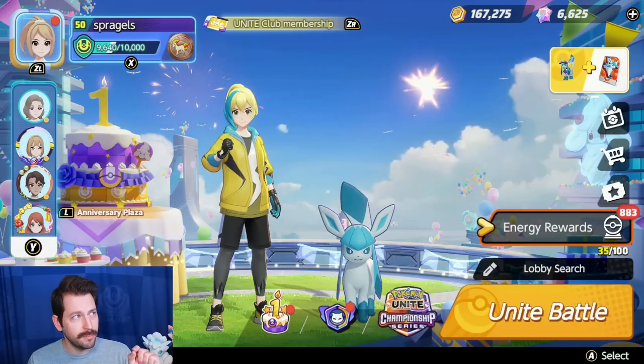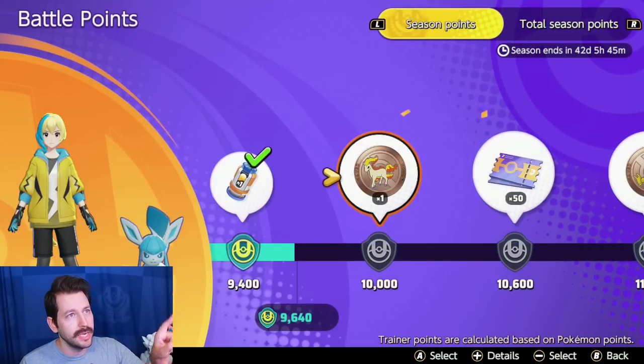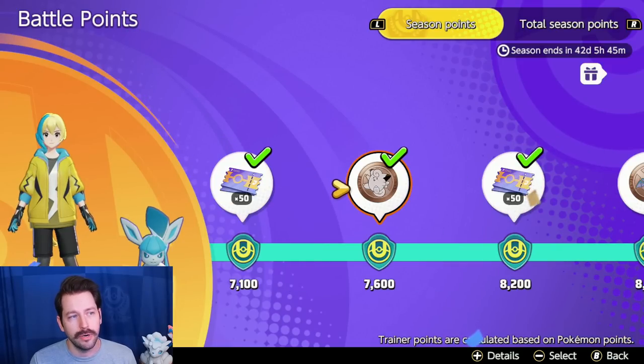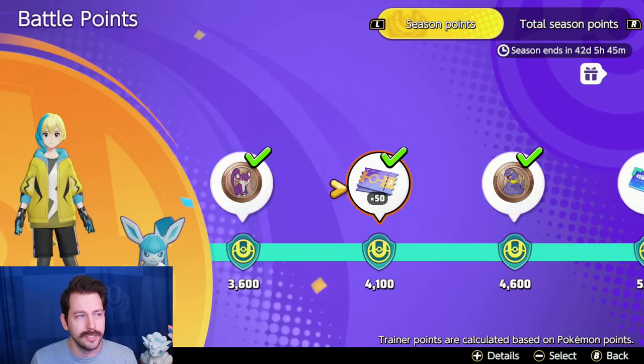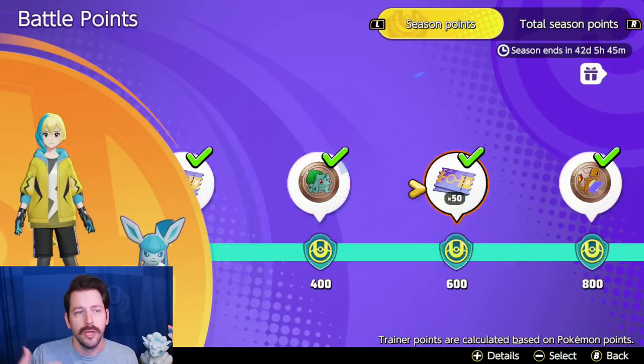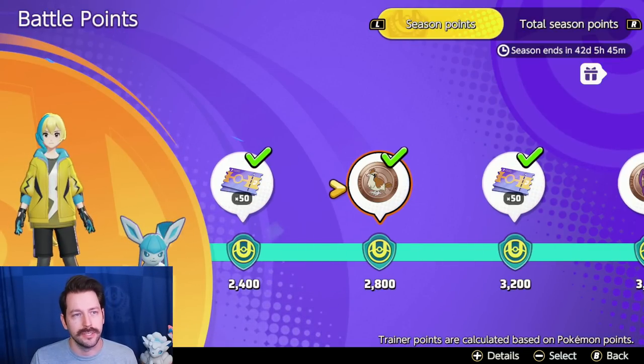There is a second way to earn Boost Emblems. If you hit the X button, you can see the Season Points Rewards. You get these just by playing Pokemon Unite, and inside here there are a ton of Boost Emblems you unlock, like Silver Arcanine, Sandshrew Bronze, Ekans, Rattata, etc. So as you are just playing the game, you unlock a ton of Boost Emblems this way as well, along with Energy Tanks and stuff like that.